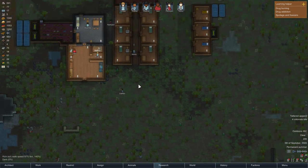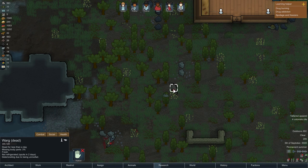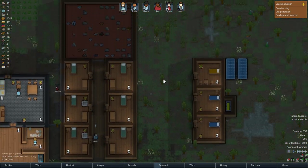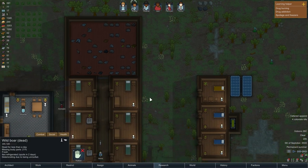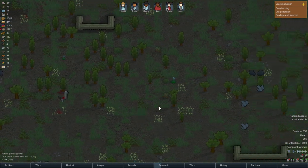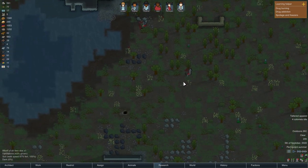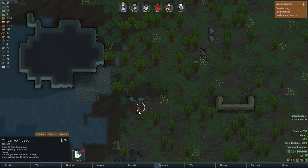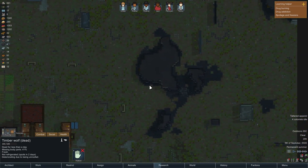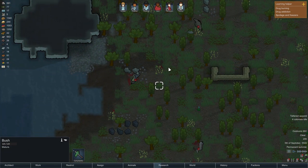There are a bunch of dead animals out here — these Timberwolves and the Wark. The Timberwolves have been going around killing and eating the animals here, or parts of them. I just wanted to get rid of them because I believe they might attack our pets.